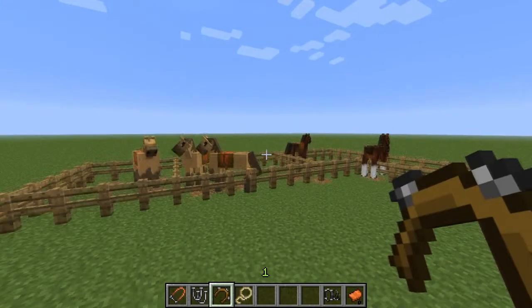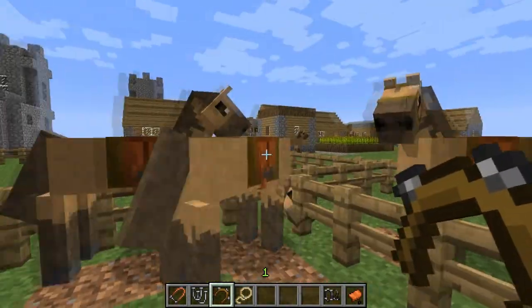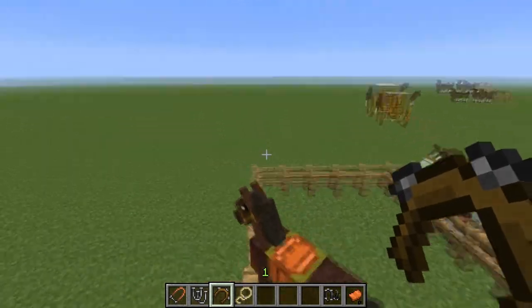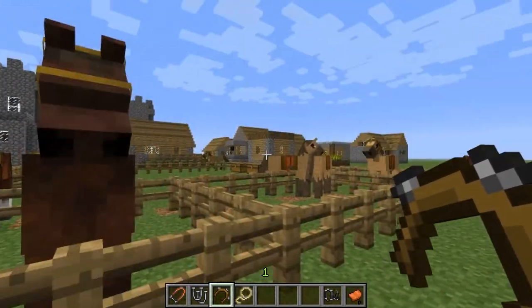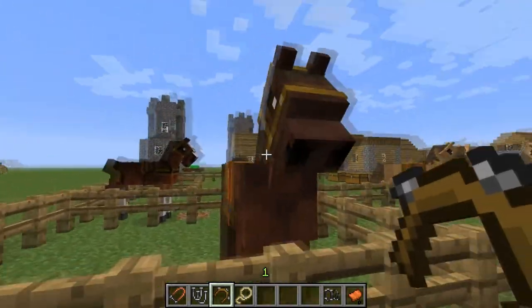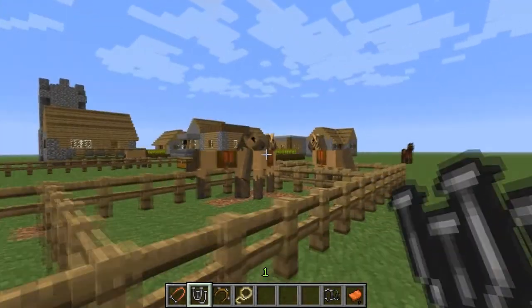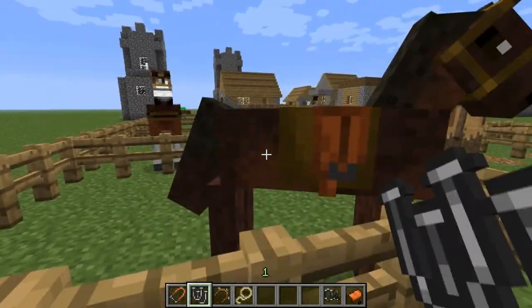Here's the Mustang. These are normal horses — look at their faces, nothing on their faces. But this Mustang has something on its face; it's kind of different. When you give a normal horse that looks like that after you tame it, it always looks like that without the saddle. You have to click them with the Arabian shoes, and it makes the Arabian horse. You can see it's distinctly different — the nose, the modeling, and the whole body.